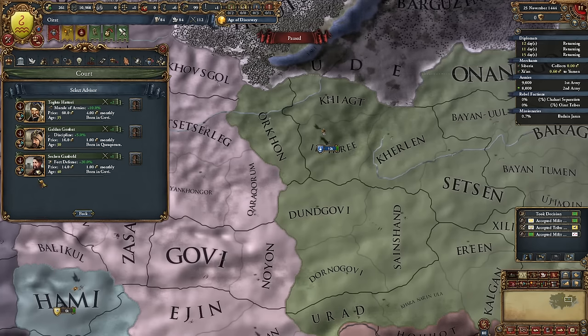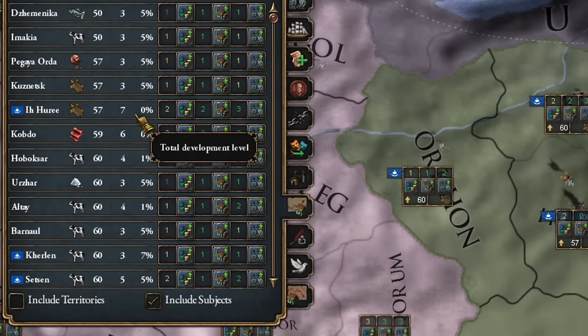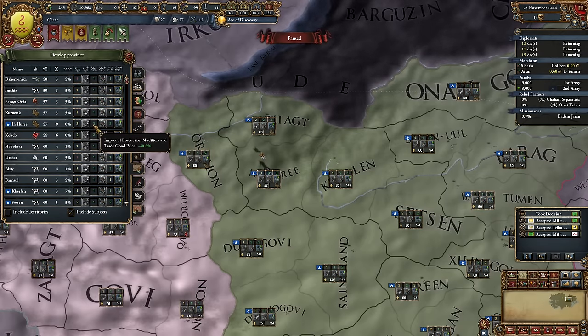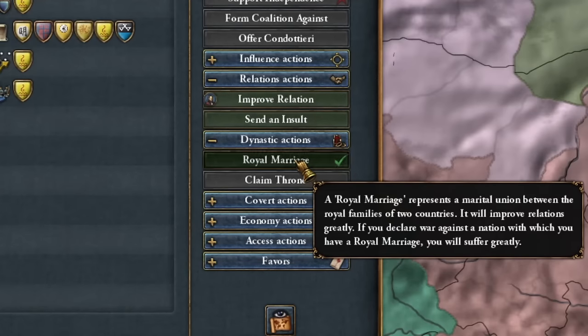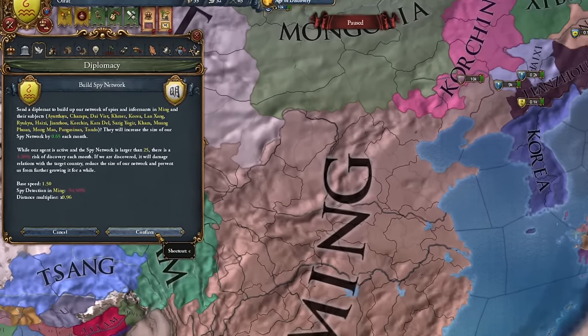I focused on administrative points at my court, because I'll need a lot of them — hordes always need them a lot — and I still hired a military advisor. I started to focus on the loyalty of my vassal, Mongolia, by developing its provinces. I formed a royal marriage with Mongolia and sent a diplomat to Ming to build a spy network, though it will be a tough task.